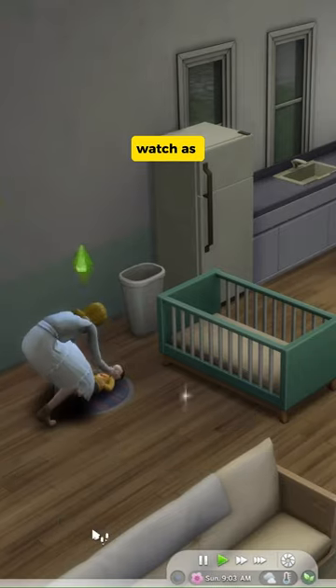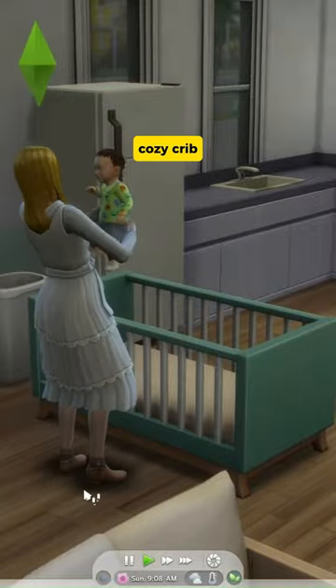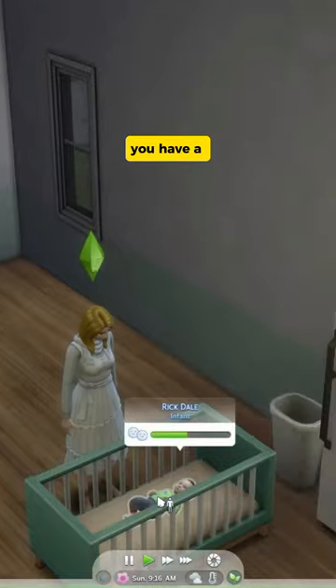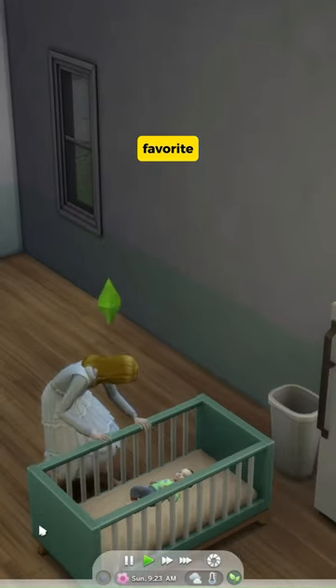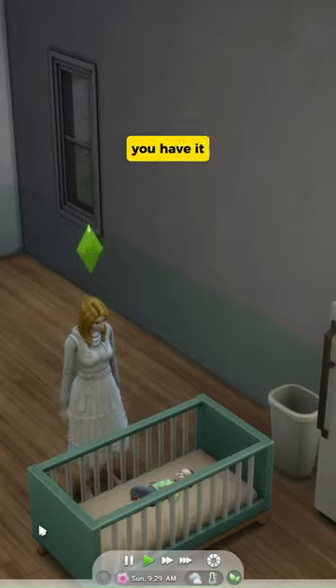Click it and watch as your sim parent tenderly places the sleepy bundle of joy into their cozy crib. To send your infant sim into a restful slumber, click on them while they're nestled in the crib. You have a trio of heartwarming options: soothe to sleep, tell bedtime story, or kiss goodnight. Pick your favorite. With a sigh of contentment, your infant sim drifts into dreamland. And there you have it.